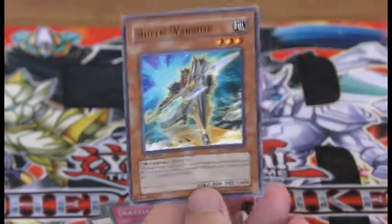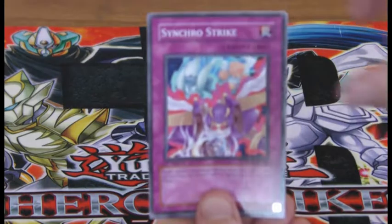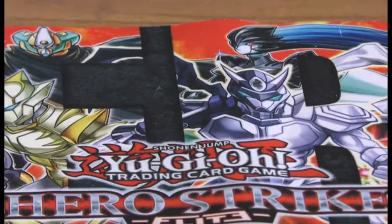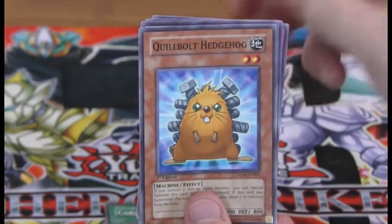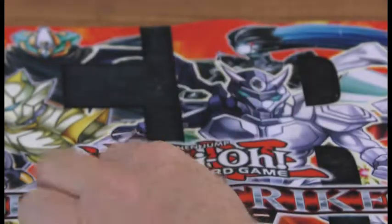Battle Mania and a Shield Warrior. Stardust Dragon — that's two! We have a Card Rotator, Quilt, Bolt, Hedgehog, another Turbo Warrior, Synchro Strike and Remote Revenge.